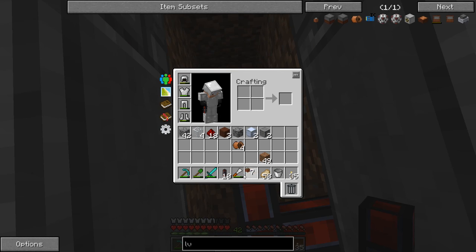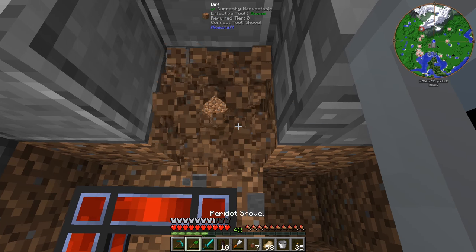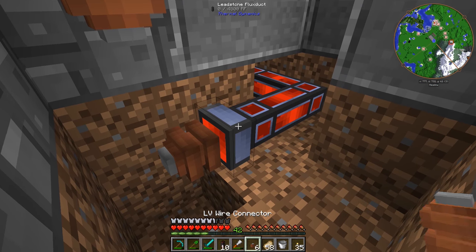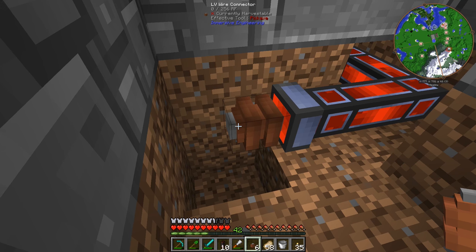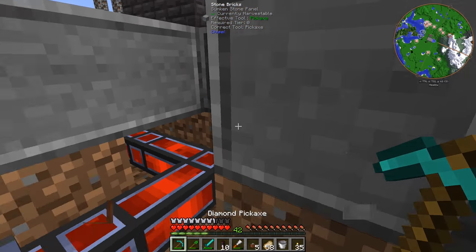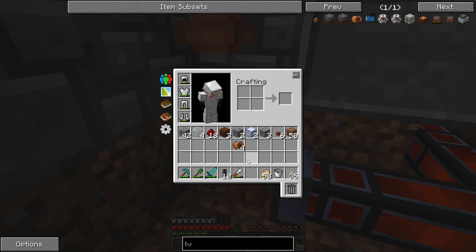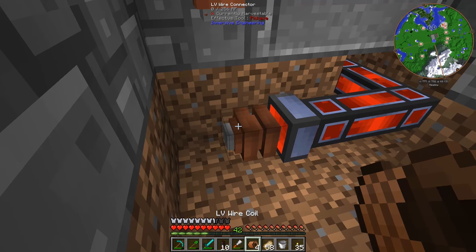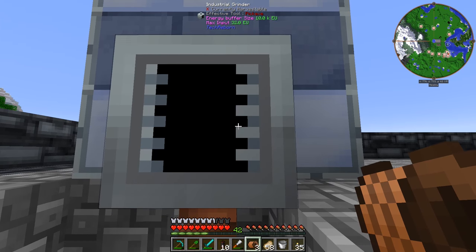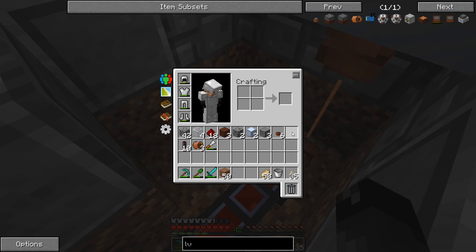We need to put another wire connector right here. We'll put the wire connector there - you can see it attaches just fine and it says 0 out of 256 RF. It says that no matter what it's connected to - I thought it might have been change-specific because it's attached to a flux duct. Anyway, we just need to take this wire coil, right click, right click - boom, connected, done. We've got RF and we're converting that to EU specifically for this machine. We don't have the water wheels hooked up yet, we'll do that together here in just a second.